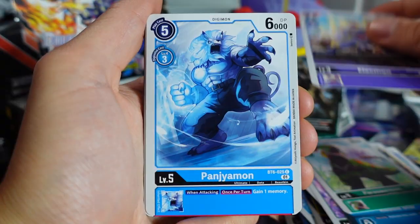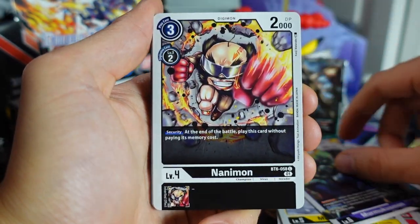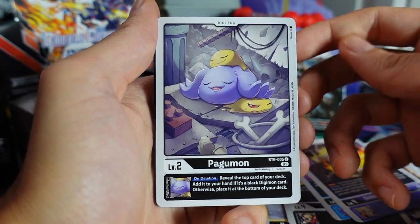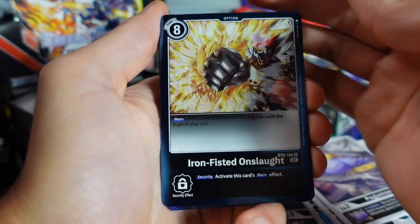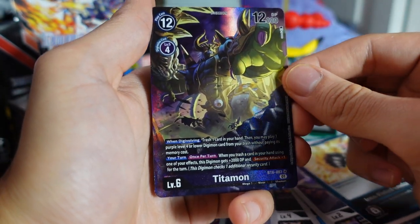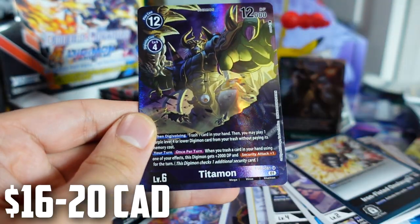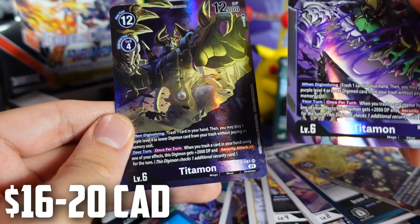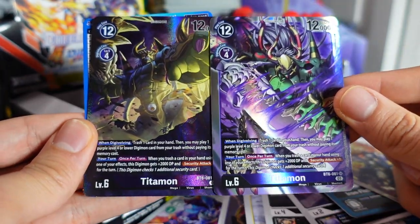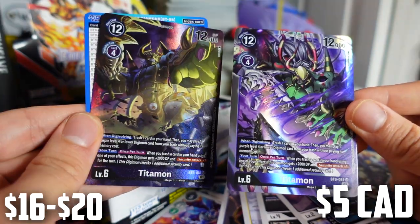Parasarmon, Alecmon, Pangeaomon, Deltamon, Mammothmon, Mermukusomon, Nanamon, Gabumon — gotta love Gabumon. There are some really nice Gabumons in the set with alternate arts, I believe. Pagumon, a rare holo Iron Fisted Onslaught. And wow — we got an alternate art Taitamon! We pulled Taitamon earlier in the video, so this is the alternate art version with different artwork. That is sick. I'll have the value of both versions on screen so let's see which one is more valuable.